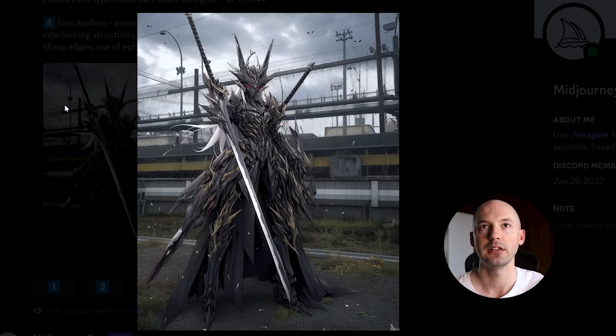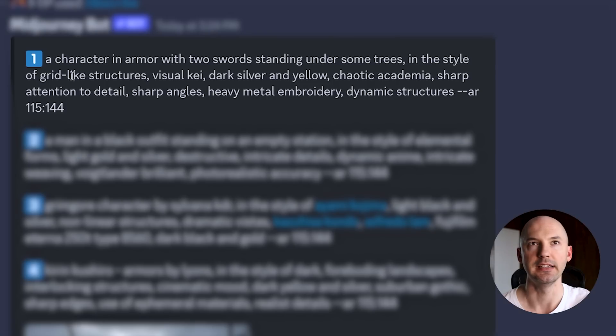I took this picture here. Describe will give you four prompts. The first one: a character in armor with two swords standing under some trees, in the style of grid-like structures, visual high, dark silver and yellow, chaotic academia, sharp attention to detail, sharp angles, heavy metal embroidery, dynamic structures.